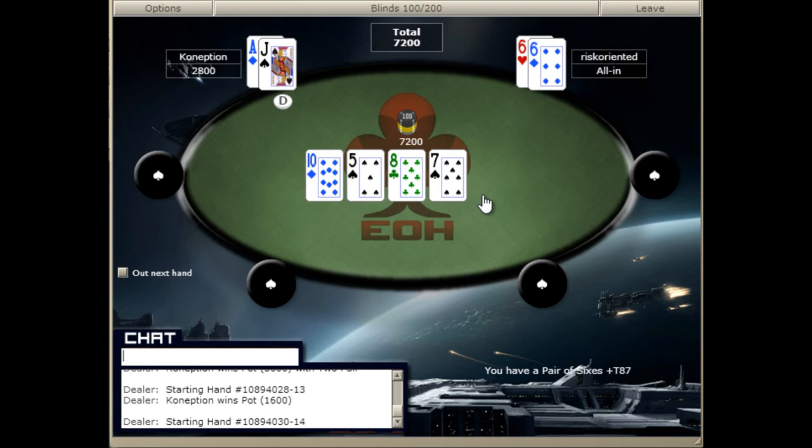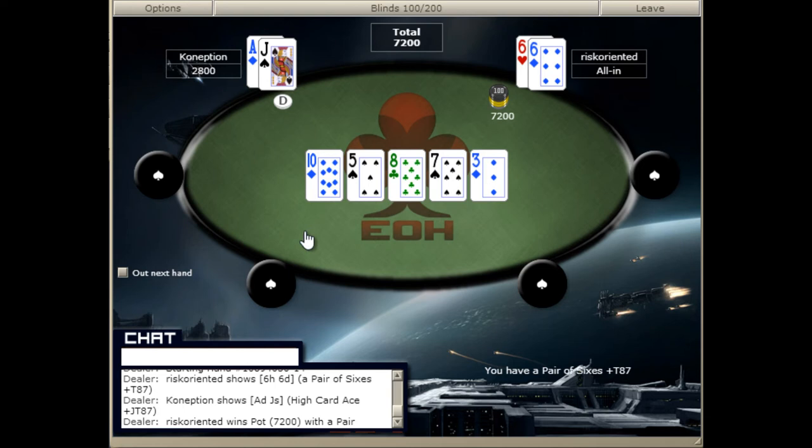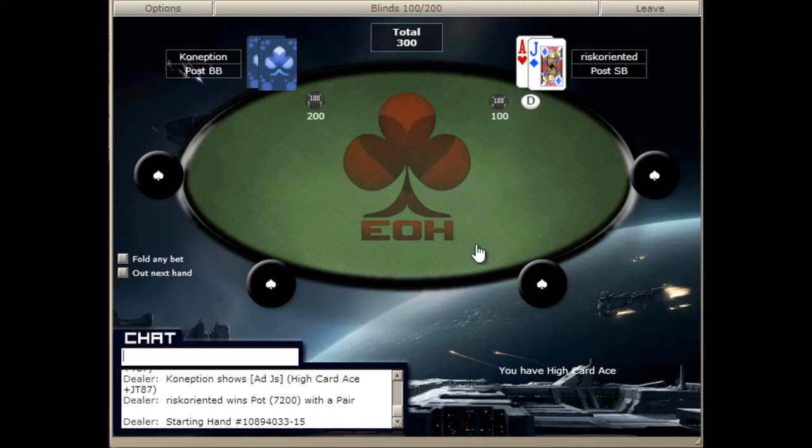So here's going to be another time to jam — we've got a great hand. We get in against ace-jack, we're ahead at 55%, and we do take it down. So if we can keep putting it in with pocket pairs against overcards and weak hands, then we're going to win a lot of money off this guy.